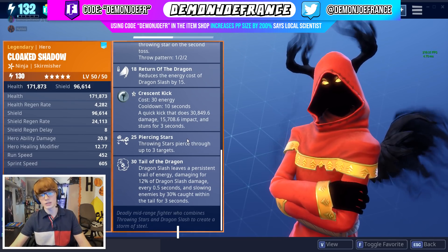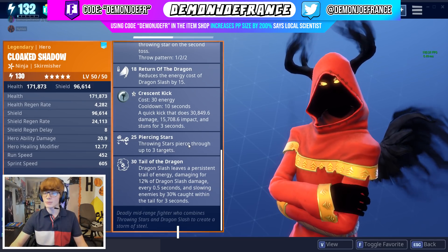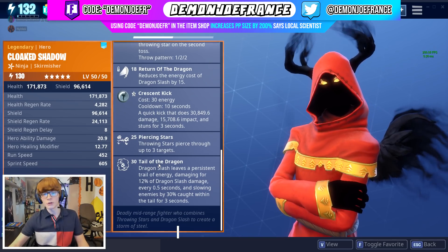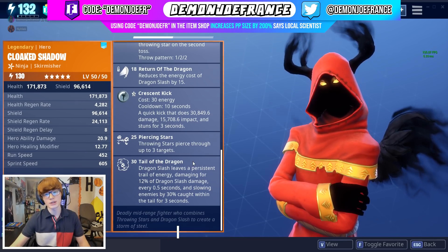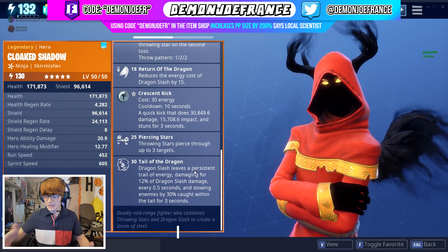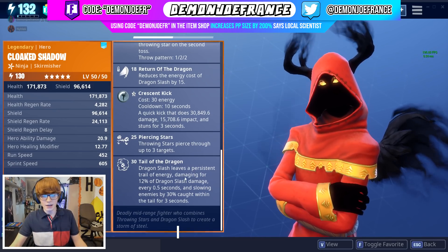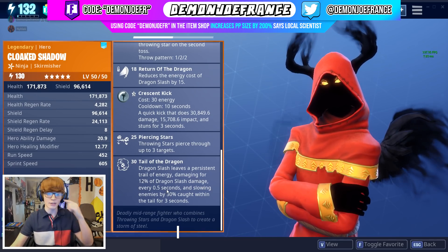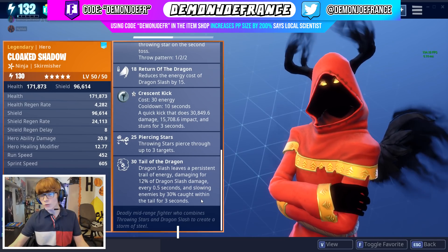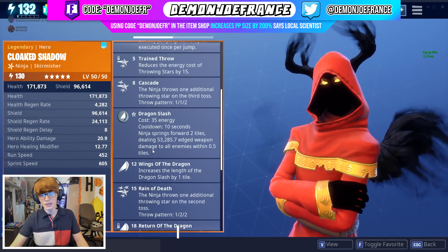Then we got Piercing Stars, which is very good for the Throwing Stars — they pierce up to three targets, allowing you to kill multiple enemies at the same time, especially if they're in a trap tunnel. Otherwise you have to line up your throw. And then we have Tail of the Dragon, which is one of my favorite perks on any ninja — this comes with Dire as well, the Mythic Wolf. This is basically going to allow a trail of energy right behind your Dragon Slash whenever you use it. It damages for up to 12% of the Dragon Slash damage every half second and slows the enemy by 30% whenever caught within the tail for three seconds. Overall, Crescent Kick can just be ignored, and this ninja is really going to shine with his Throwing Stars and his Dragon Slash.